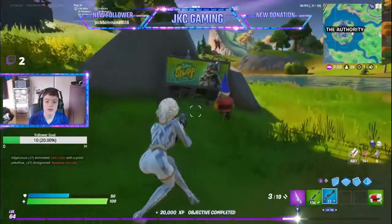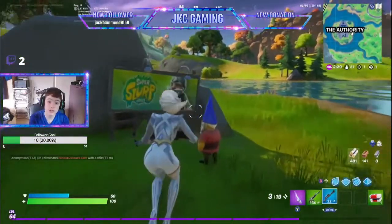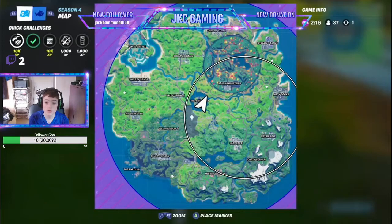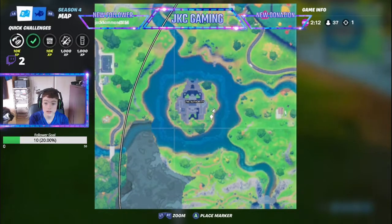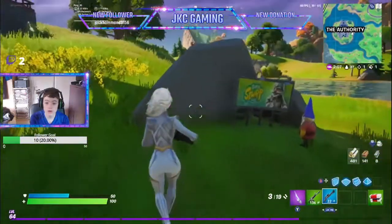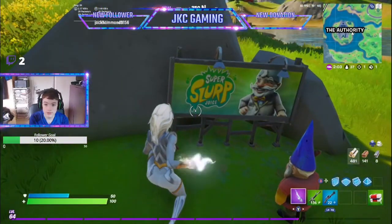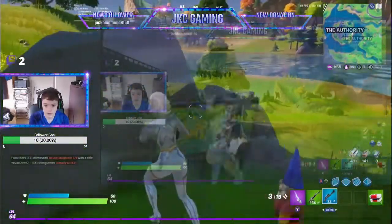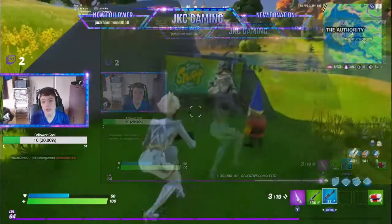Welcome to a brand new video. This is the secret challenge for week three. For this challenge, you're going to want to go to the Authority on the east side, where you will come across a rock with a gnome standing right here looking at a Super Slurp Juice advertisement banner. Come up to it and just look at it or walk around it.